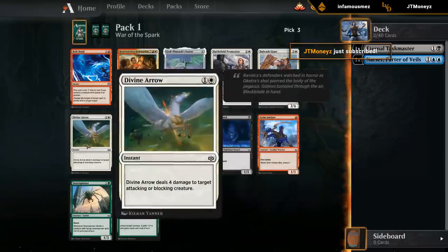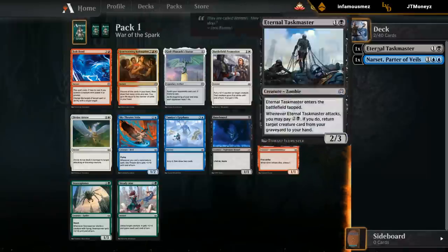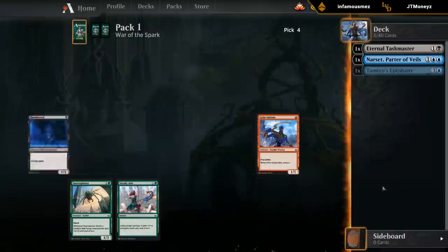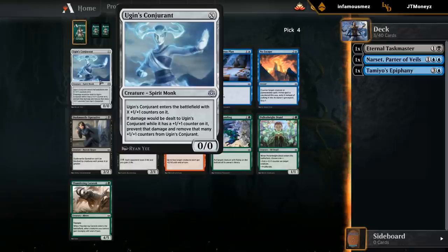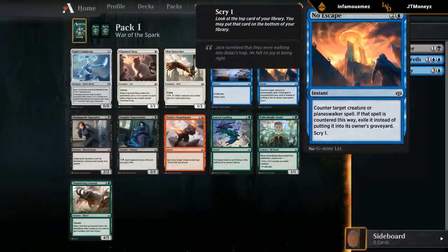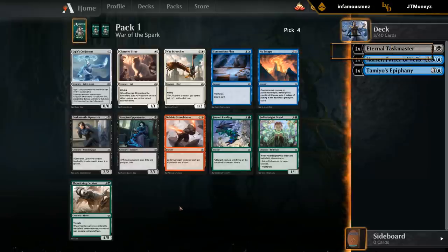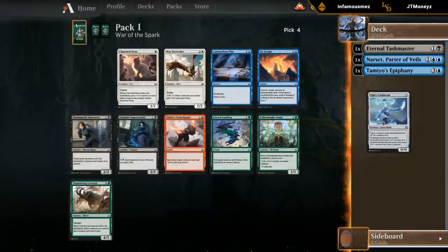Third pick - there's a Divine Arrow which could be okay, but Epiphany plays great alongside Narset and in a blue-black control deck in general. It's just a good card, so I'll take the Epiphany here. Lots of pretty weak uncommons so far in the draft, so hopefully that improves. This pack we have Conjurant as a decent uncommon - fits into a lot of decks, especially if we have some proliferate synergies. Blue also has Contentious Plan, which could be pretty good. No Escape is playable too. Probably gonna take the Conjurant - nice curve filler, and we're likely going to pick up at least one or two proliferate cards later.